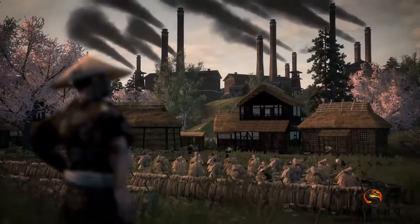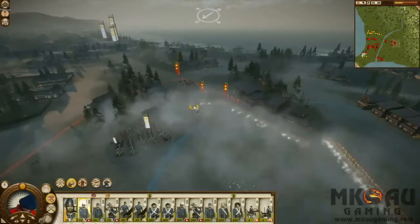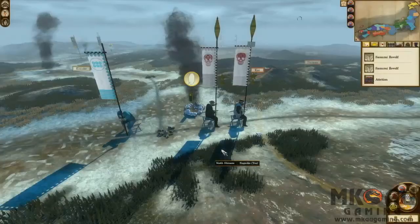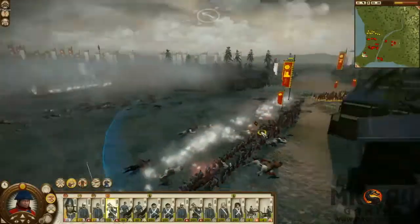But the cost of modernization is great. Modernization means mechanized factories — it means the breakdown of traditional social values and social connections. Industrial development can breed discontent in the people and reduces the effectiveness of traditional weapons and units such as samurai. A lot of people became more and more angry with what they saw as increasing foreign domination. If modernization unhappiness becomes too much of a big issue, a region can suffer a samurai rebellion, which actually happened in the 1870s, where disgruntled samurai decided that all this westernization was no good and rose up against their masters.